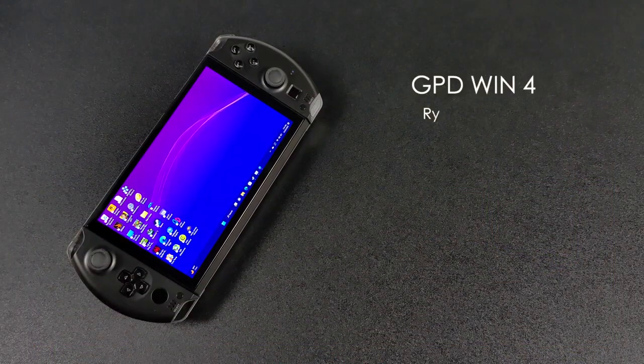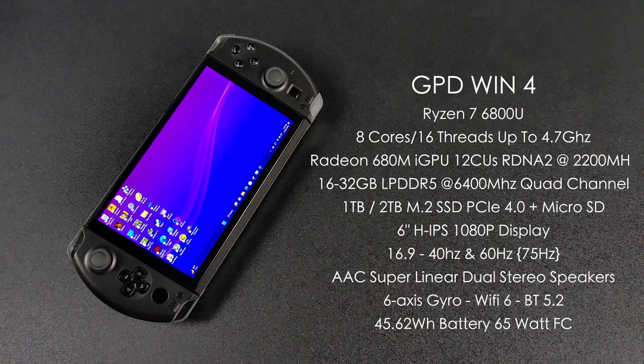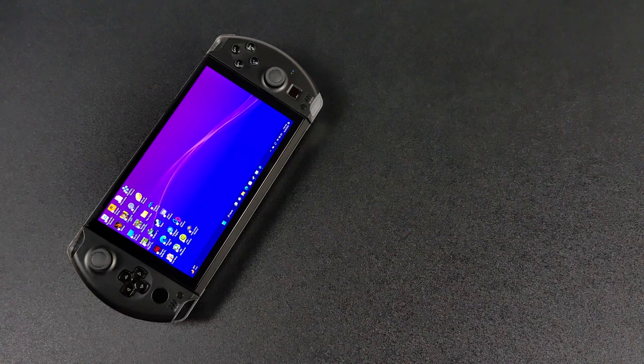The GPD Win 4's design is obviously really reminiscent of the PSP with some Vita tones, but we've got a lot more power here because it's using the Ryzen 7 6800U — 8 cores, 16 threads, and a boost up to 4.7 GHz. What makes this chip great are the built-in graphics: the new Radeon 680M iGPU with 12 compute units, based on RDNA 2, clocked up to 2200 MHz. The Win 4 also utilizes LPDDR5 RAM running at 6400 MHz. We've got a beautiful 6-inch HIPS display at 1080p with a 16:9 aspect ratio and refresh rates of 40Hz, 60Hz, or up to 75Hz. The sound is awesome — double AC super linear dual front-facing speakers that get really loud and super clean. There's a lot more to this handheld so I'll leave links in the description, but let's jump right into emulation.